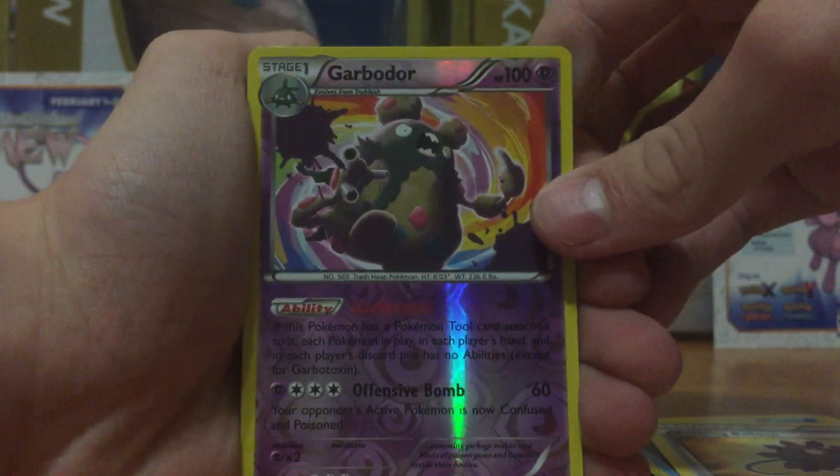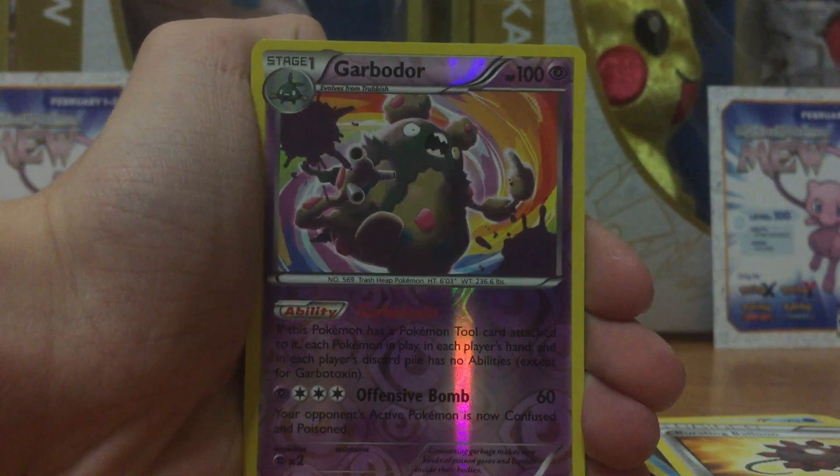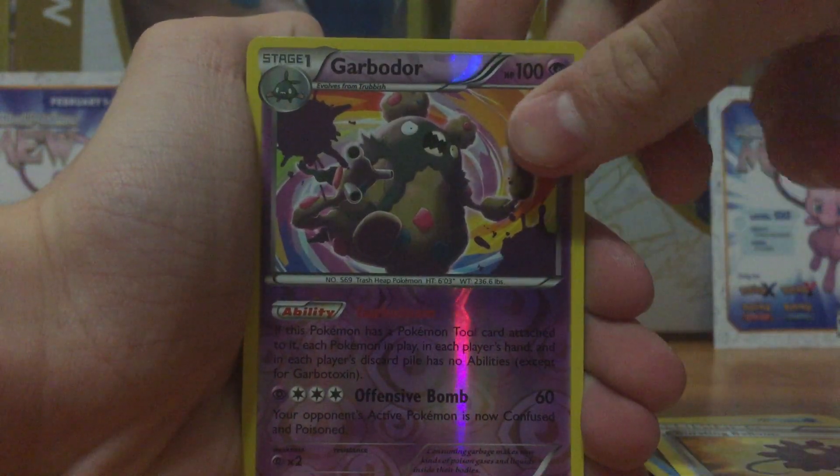In reverse is a Garbodor, which is a rare — that's pretty nice. This actually really looks like the secret rare from... I don't know what set it was, but anyway.